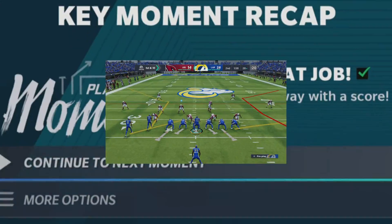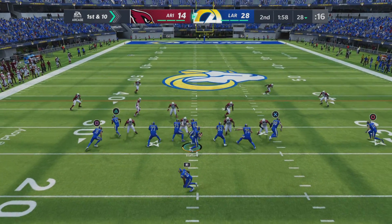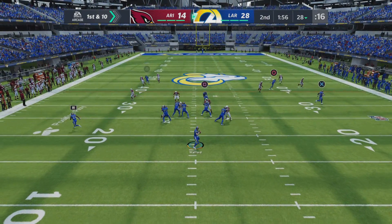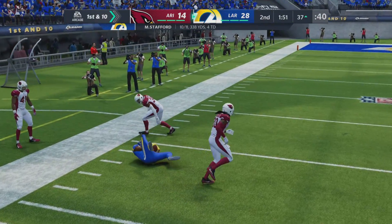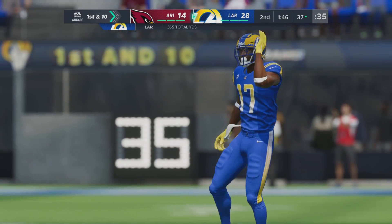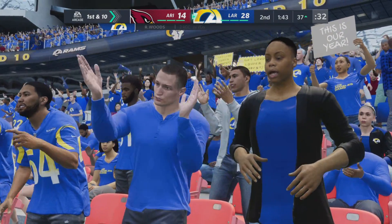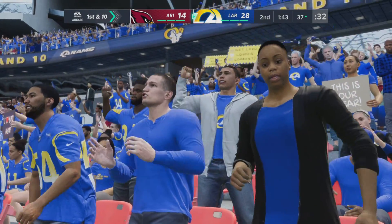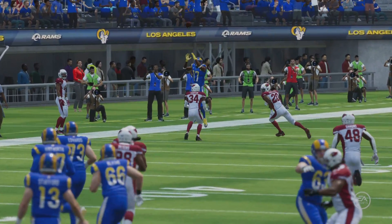So he scrambled right, but was able to look back toward the middle of the end zone to find the target. The thought process is they take this lead into the locker room, run something simple and run the clock out. Instead, they get the big play. Now they have a chance to increase what they've done in the first half.